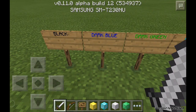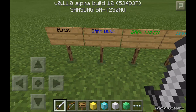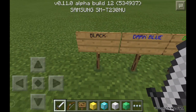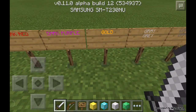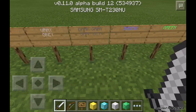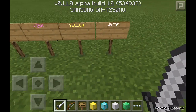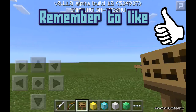In this video we are going to show you how you can get colored text on signs and stuff like that in Minecraft Pocket Edition. Here are all the colors: black, dark blue, dark green, dark aqua, dark red, dark purple, gold, gray, dark gray, indigo, green, aqua, red, pink, yellow, and white.